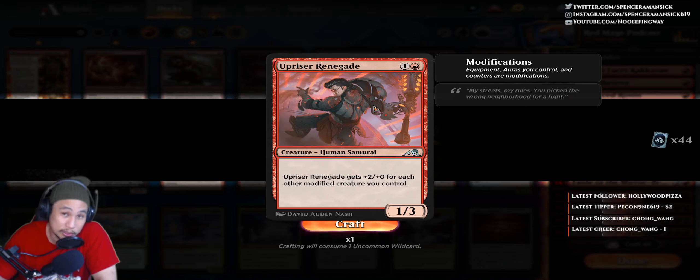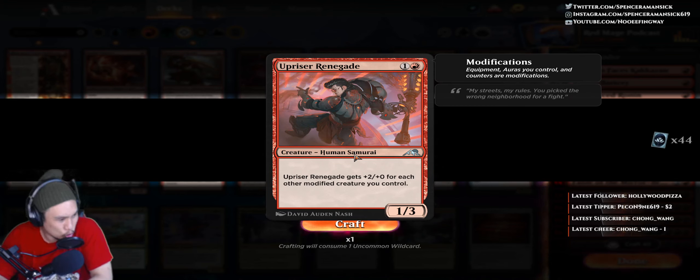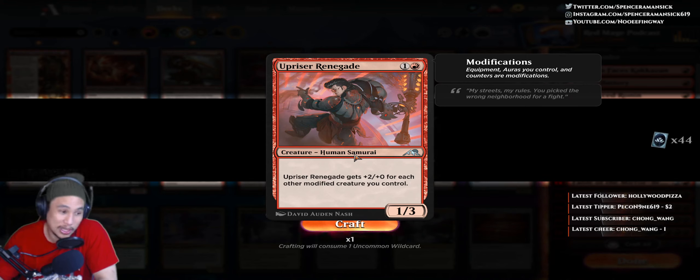2 creature types is really good. A lot of people kind of devalue that — human samurai. That means you could put this in human decks, samurai decks. A lot of decks that have ninjutsu, just in case you were doing ninjas or samurais. Humans is always a creature type that's pretty important outside of red — you've got the white going on.